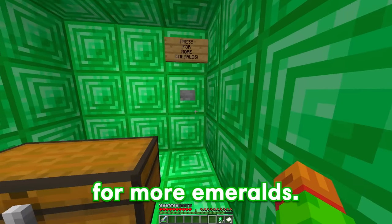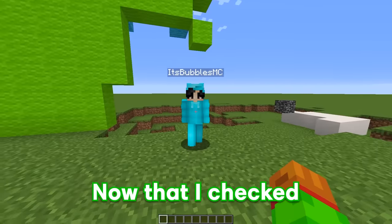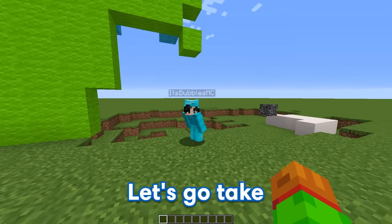There's even a button here that says press for more emeralds. Let me try pressing it — really, dude? Haha, you fell for it! Bubbles, now that I checked out your BoxyBoo, it's time for you to check out mine. Sounds good — let's go take a look at it.